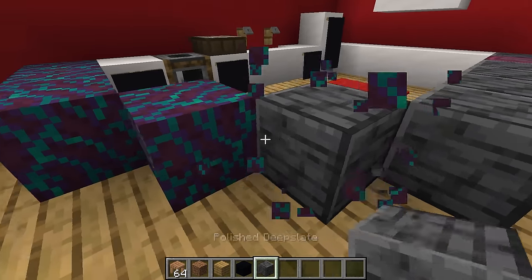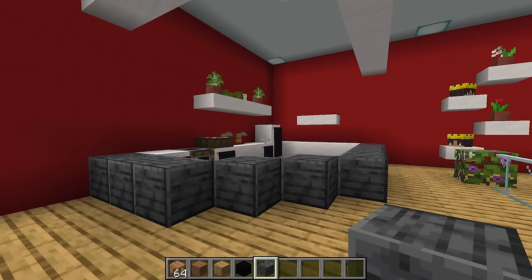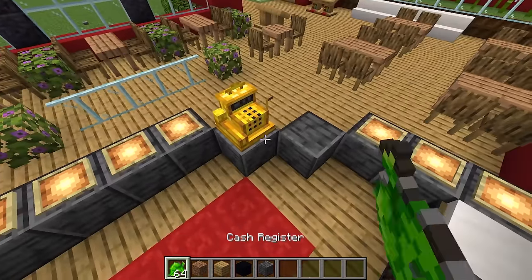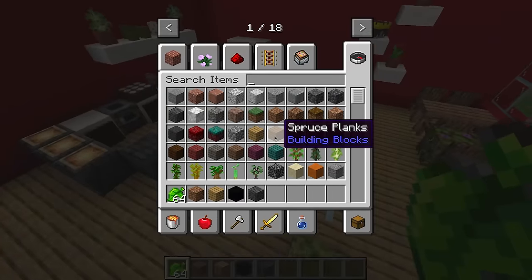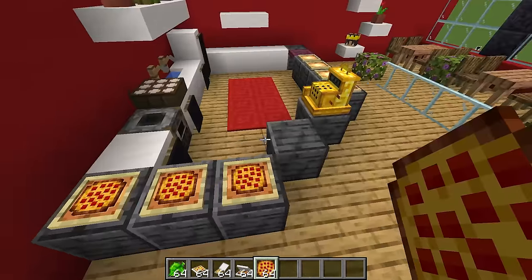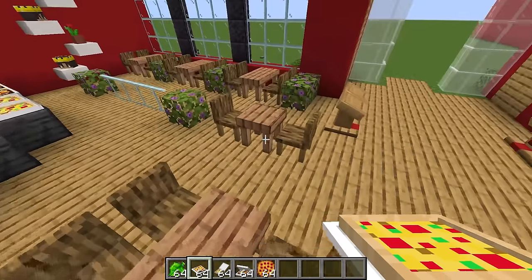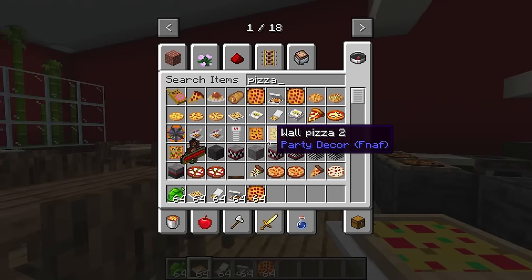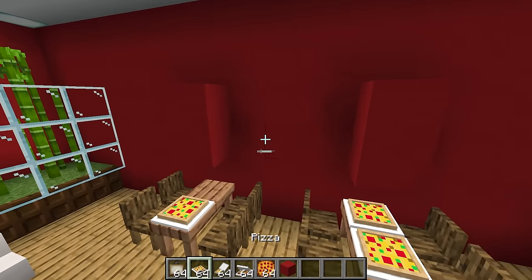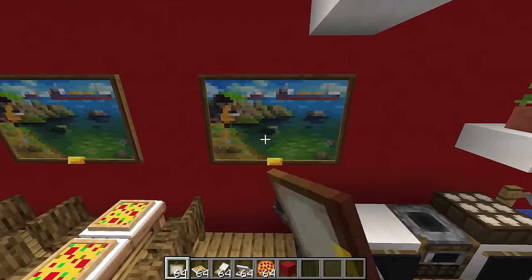I'm going to replace the counter with a super fancy dark block so our restaurant looks even better. Then I'll add an item frame at the front, a cash register to take orders, and search up pizza — whoa, there's all sorts of types of pizzas! Let me add these pizzas along with some ready-to-go boxes, and put pizza on some of the tables. I'll also grab some paintings to add decorations around the restaurant.